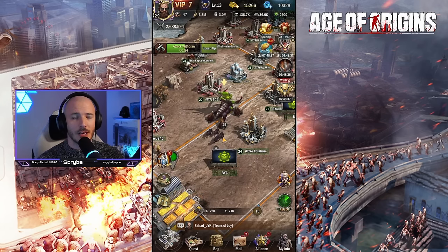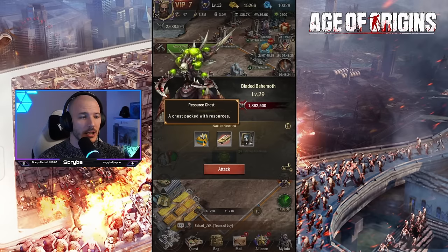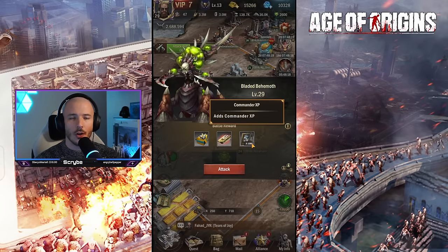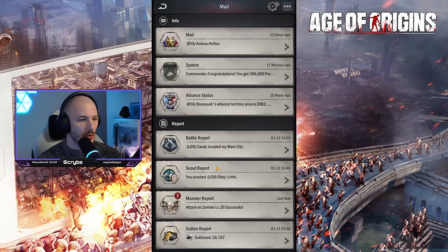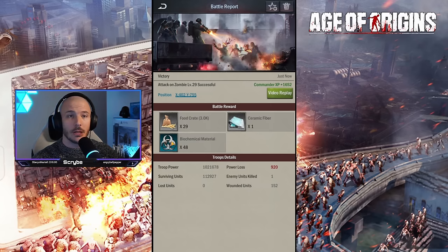The number one way of earning XP, as far as I've seen, has got to be going out and attacking zombies on the mech. This is a more active way of earning commander XP. You get a resource chest with some random resources, Officer XP, and commander XP. I've been attacking level 29 zombies generally speaking — it's better to try and attack the highest level zombie you possibly can on the world map as they give you better rewards. We're getting biochemical material which can be used to get zombie units, random food crates, items to break down and meld, and I got 1,652 additional commander XP from one attack.